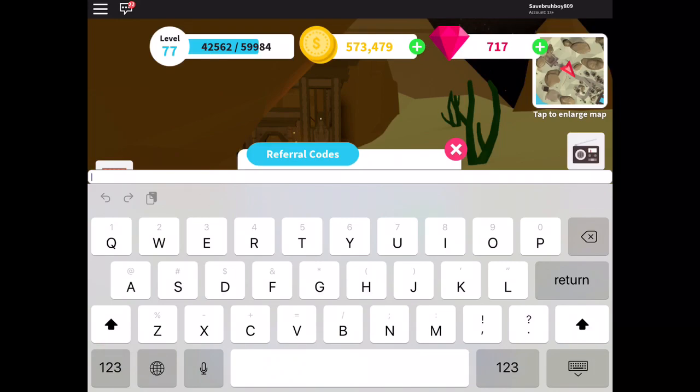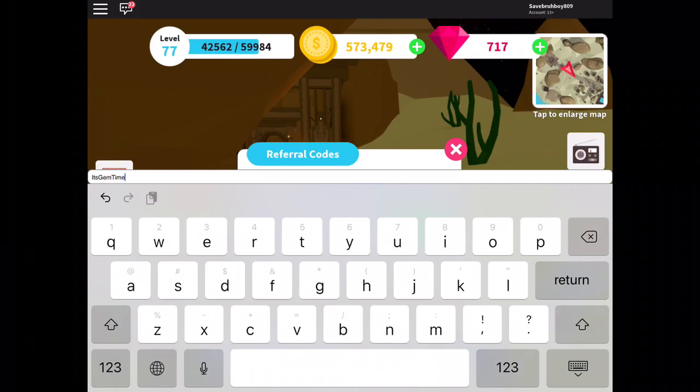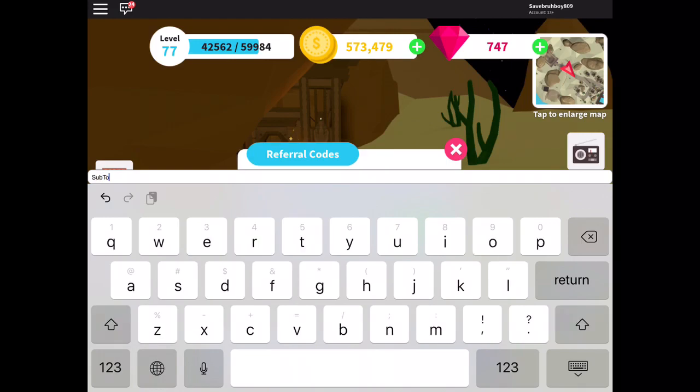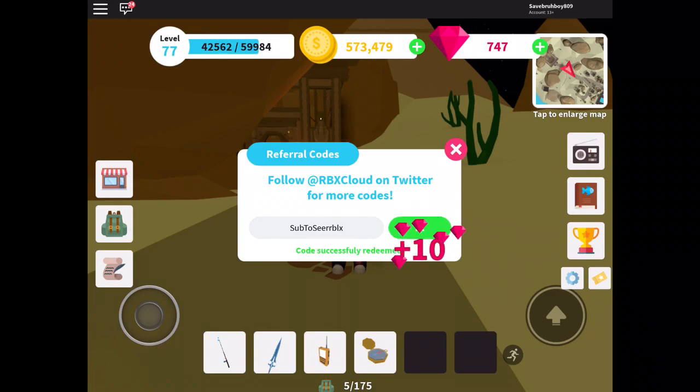The next one is It's Gem Time, and that gives you 30 gems — nice code. Next one is Sub to SearBlocks, sorry if I'm pronouncing it wrong, but this is it and it gives you 10 gems.